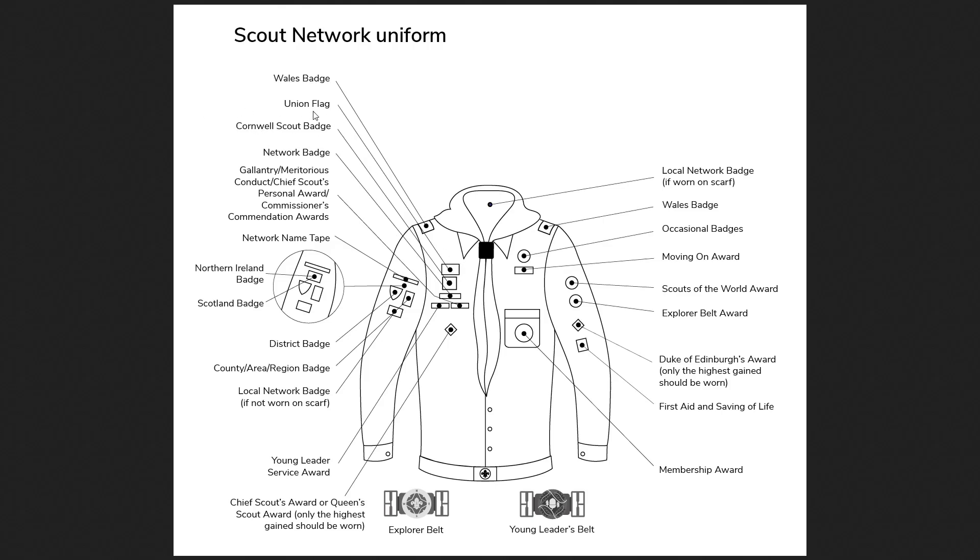The Cornwall Scout badge is very rare to get — you have to have earned it as a previous member of Scouting, not as a Network member. It's awarded for enduring hardship and continuing through. The Network badge is a free badge you can choose to wear or not — it's a purple badge that just says 'Network' on it and basically distinguishes you from adult volunteers who aren't Network. It's optional, so it's up to you whether you'd like to get that.